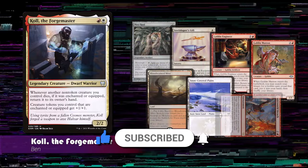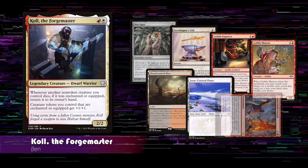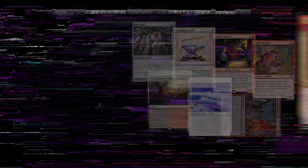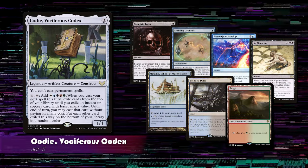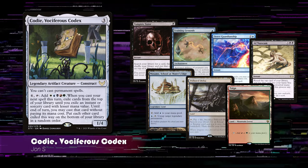Ben's starting hand includes Mox Opal, Steel Shaper's Gift, Goblin Engineer, Goblin Matron, Bloodstained Mire, Snow-Covered Plains, and Underworld Breach. Jon's starting hand includes Vampiric Tutor, Training Grounds, Fierce Guardianship, Ad Nauseam, Anomaly School at Water's Edge, and Taiga. Let's jump into game three.